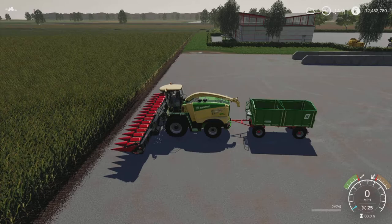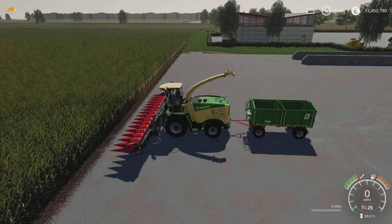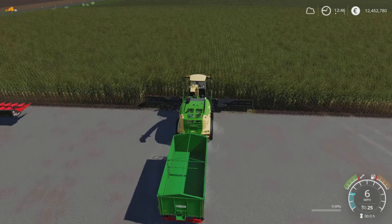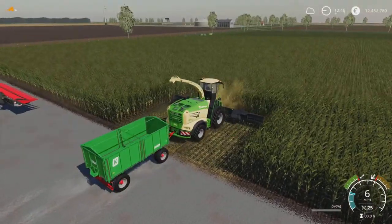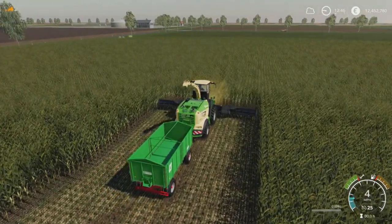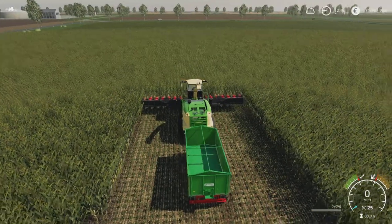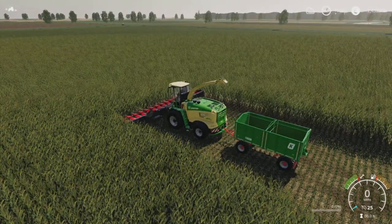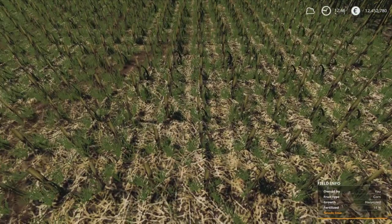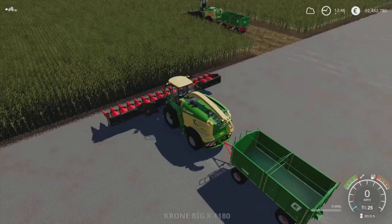Let's turn on our forage harvester, unfold it, pipe out, and off we go. That is a little disappointing - we're not getting anything off of that. It is harvesting the crop but we are getting zilch. So the standard in-game forage harvester with a corn mash header gives absolutely nothing, which is a shame, and it's showing up as being harvested.